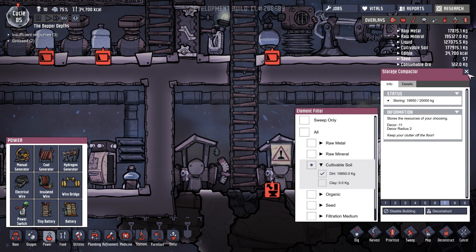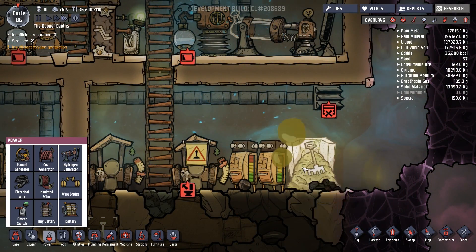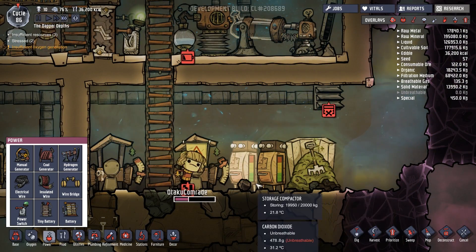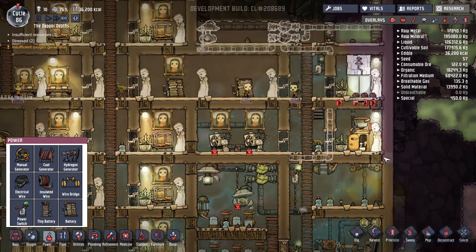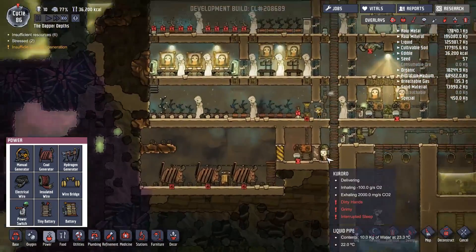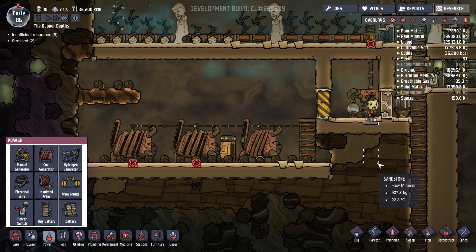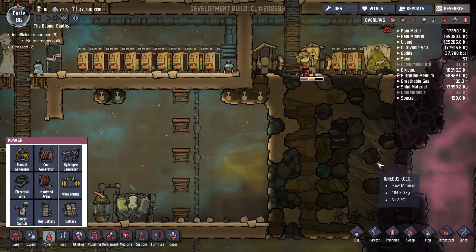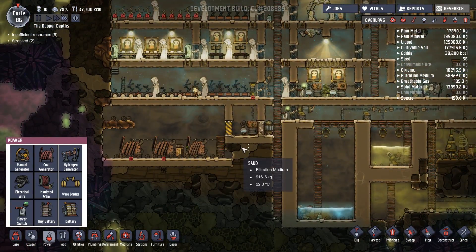This one is just dirt. The hatch is happy to eat dirt, happy to eat contaminated dirt, happy to eat fertilizer, and produces coal. That is actually pretty awesome. I'm really glad to have caught him doing that down there, because I was starting to wonder if I was simply misinformed. A little tiny bit of coal though — not very much at all. We need many hatches to make that work.